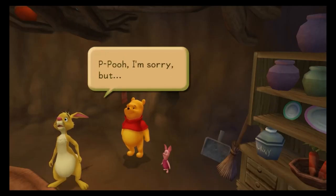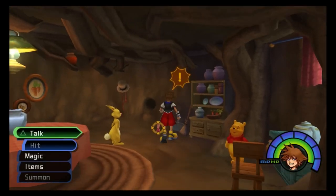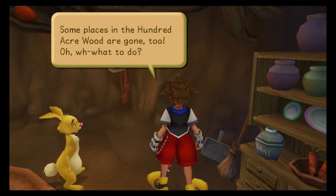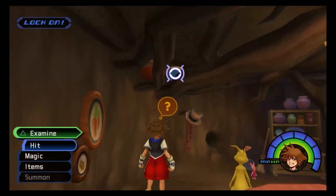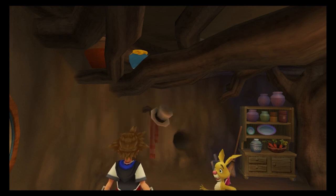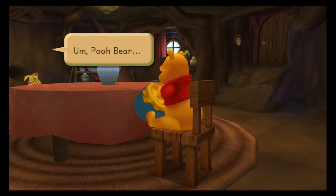Pooh, I'm sorry, but I'm all out of honey at the moment. Sora, do you smell honey? Please leave him alone. So Rabbit came back too, but someone's still missing. Some places in the Hundred Acre Wood are gone too. Oh, what to do? I have nothing to give Pooh. Don't waste your time looking around. H-honey? Now how did that get up there? Would you like some, Pooh? Don't feel you have to, of course. Oh, thank you, Rabbit. I would like just a small smackerel — I'm quite hungry. He's gonna eat it all.